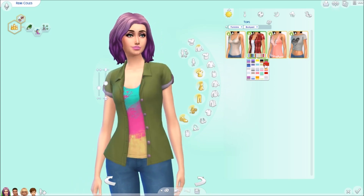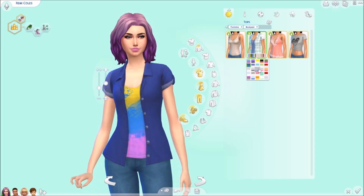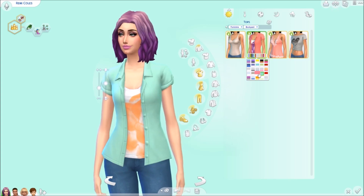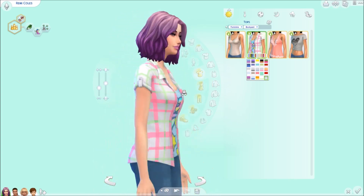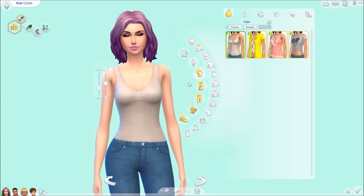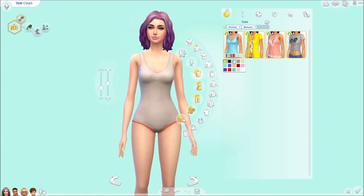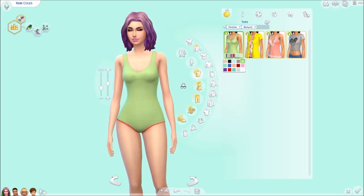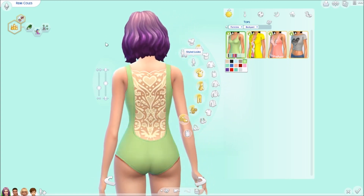I really like the tops we got for this pack. They're not just for summer but they're summery at the same time — you could wear them anytime. I really like the plaid ones and the layering, because I like when Sims clothing has actual layers and looks realistic. Then we have this which is like a one-piece that goes under any pair of pants — we've never had anything like that before. It has a really pretty design in the back.